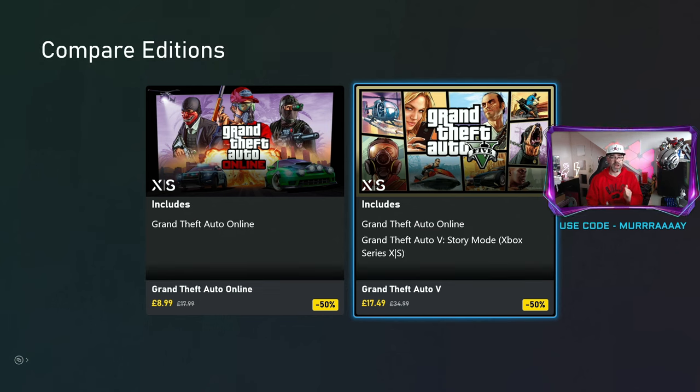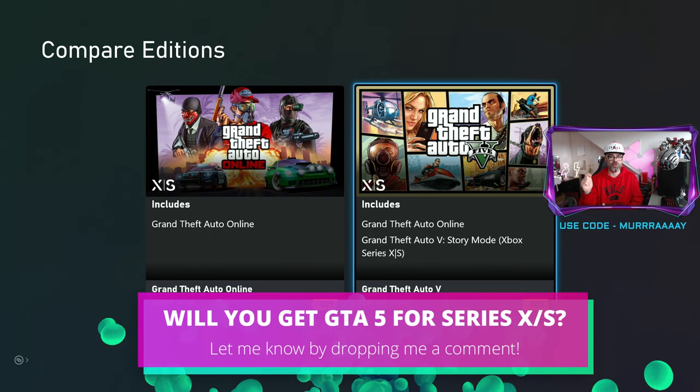It's at a discount right now — $17.49 for GTA 5, and GTA Online is $8.99. After three months, they go up to full price. So if you want these for your Series X or Series S, make sure you pick them up right now.